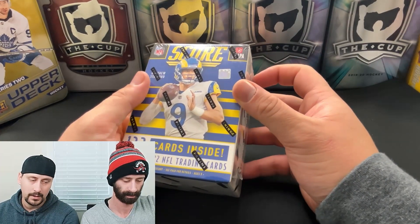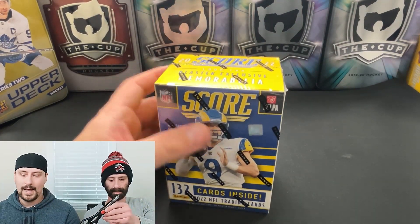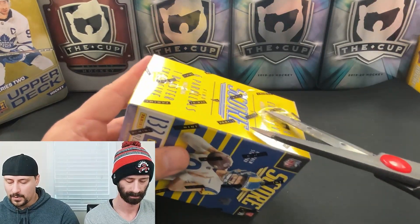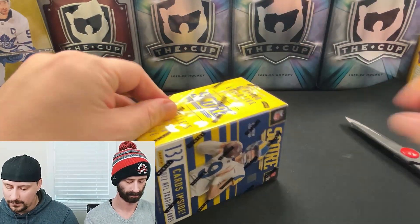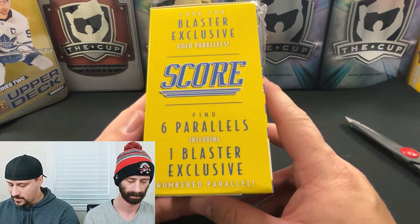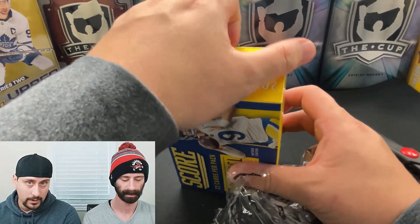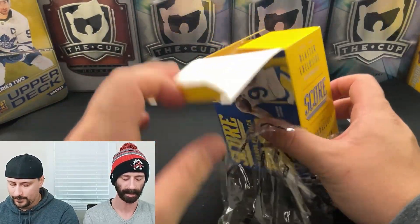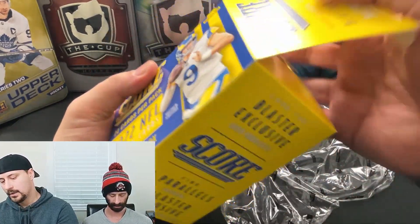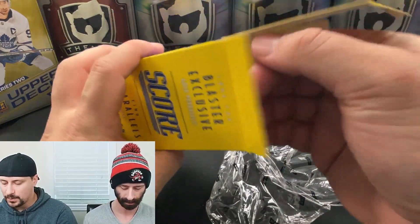There are some decent rookies in here. Score, when it comes to Panini products, is not seen as high-ticket — I'm not going to get a million-dollar card out of this box. But there's some football content for our football lovers. Some rookies are selling okay, you get six parallels, and one blaster exclusive numbered parallel. That's the main reason I got them. If you hit the right rookie on a numbered parallel, you'll do just fine. There's also blaster exclusive memorabilia potential — six packs per box, fat packs, 22 cards per pack.